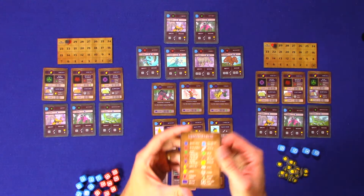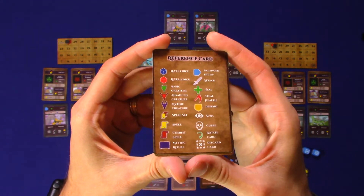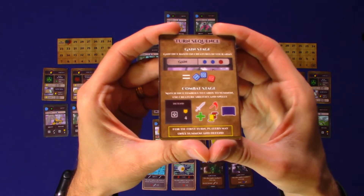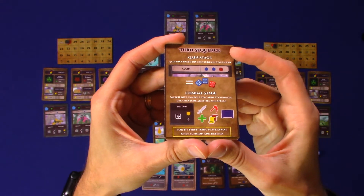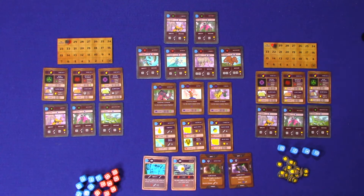There are reference cards that show you what each of the symbols on the cards mean, and another that shows the turn sequence of the game. There are two stages to each turn: a gain stage and a combat stage, and those must be performed in order.